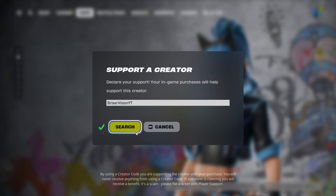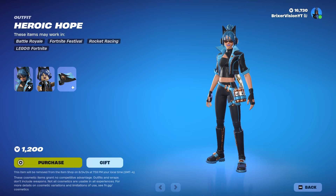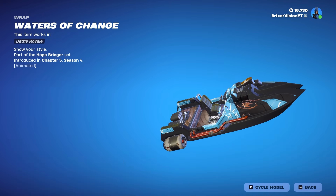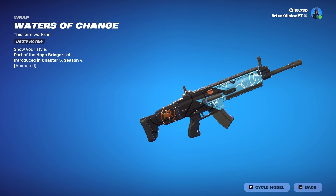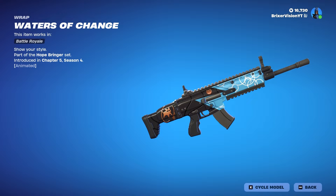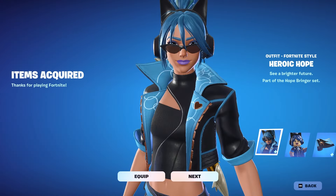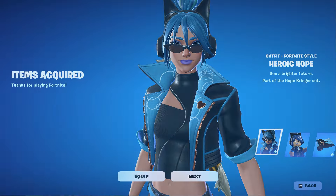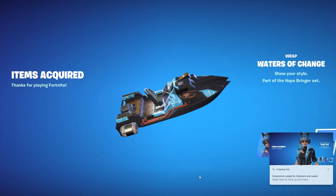We're going to be using supporter creator code Bricks Version YT in the Fortnite item shop. I guess we're going to buy it. Am I really excited? Absolutely not — but it's for the series. The weapon wrap comes with it, it's animated — you can see the little lines. I'll take a screenshot of it. It's literally the exact same skin. The old one was a battle pass skin.